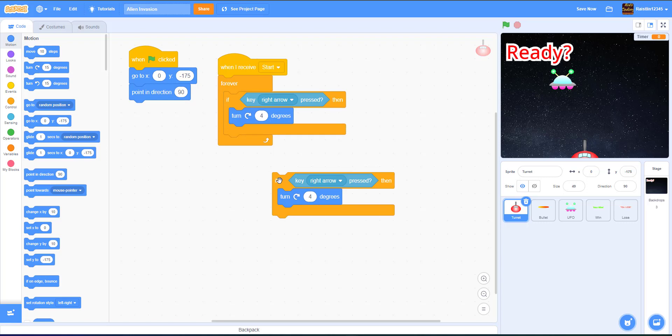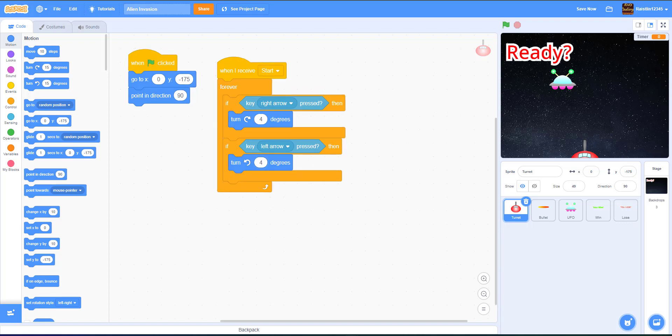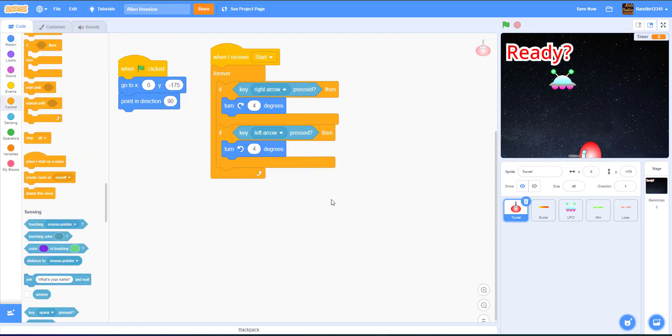If the right arrow key is pressed, rotate four degrees to the right. Duplicate that block — if the left arrow key is pressed, rotate four degrees to the left. Then we point in the direction of the absolute value of the turret's direction, so it can't flip upside down. We only want it to move through those two quadrants — zero to 180 degrees.